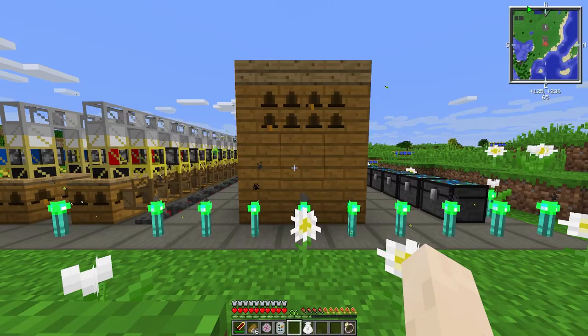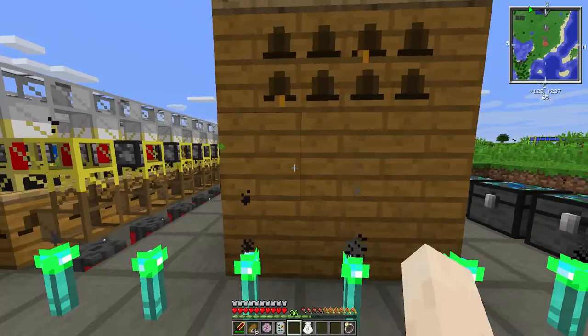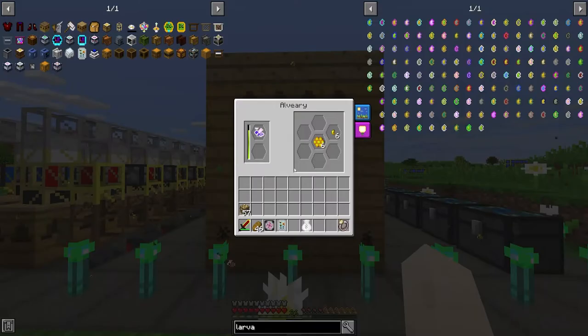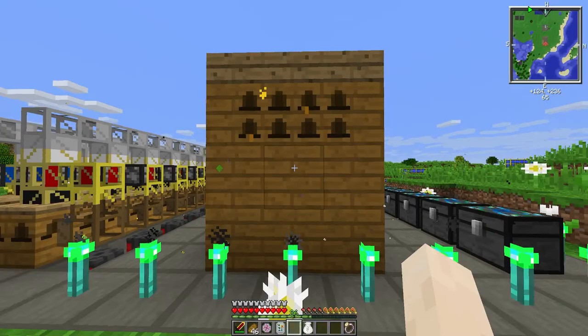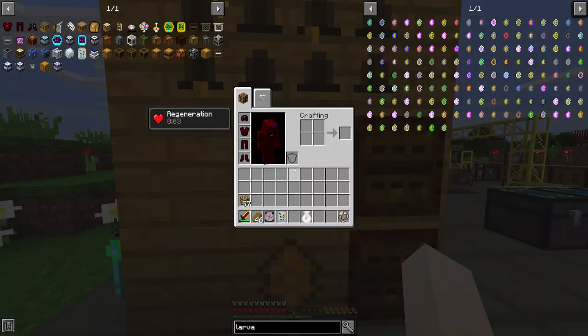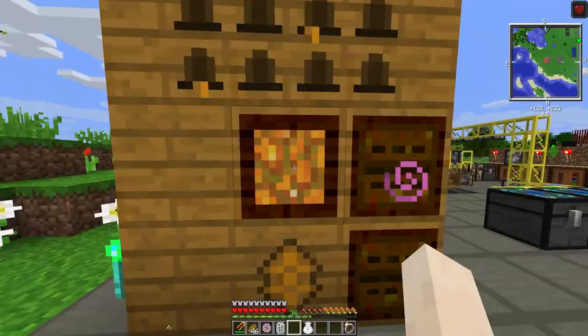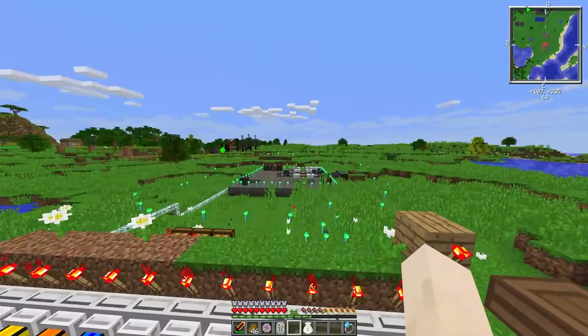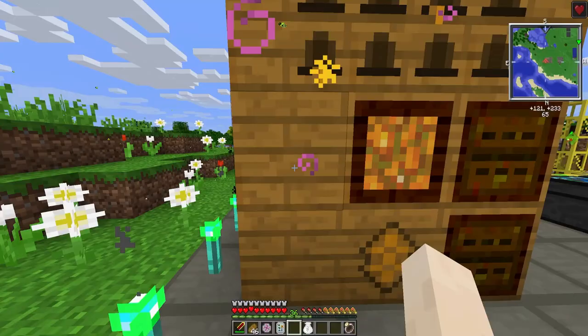We finally got our alveary. This thing is ten times more productive without any frames than the apiary is without any frames. The cool thing about an alveary is you've got all these block options you can swap out, and they won't affect production negatively — changing an alveary block to a swarmer won't reduce output, it just gives you more stuff. I've swapped one block out for an alveary lighting, which allows the alveary to work throughout the night — so I don't have to fly to my bed every night like I do for the apiaries.